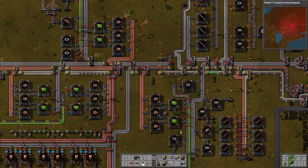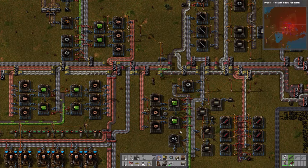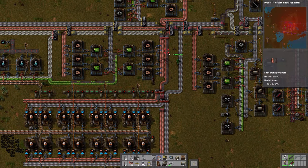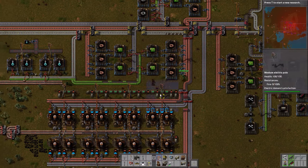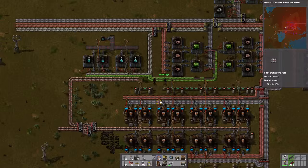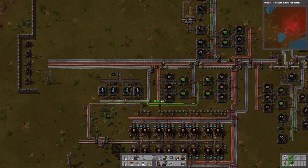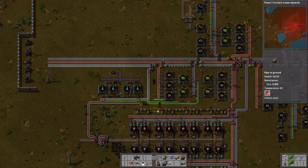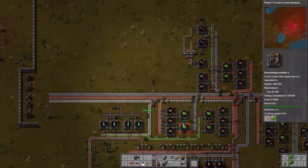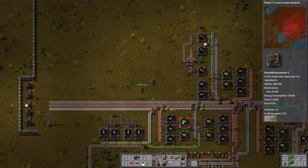We're definitely going to have to increase copper production. It's not that we don't have a good copper field — our copper field is great. It's simply that our copper smelting hasn't been upgraded since the dawn of time. As you progress towards blue science, you're going to use way more copper than before, so expect to need to increase your copper smelting.